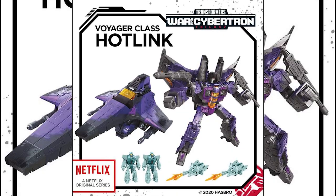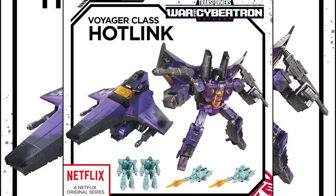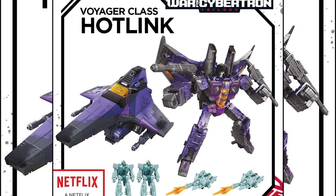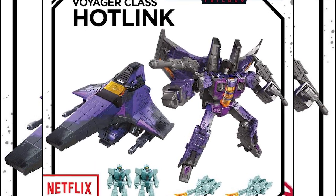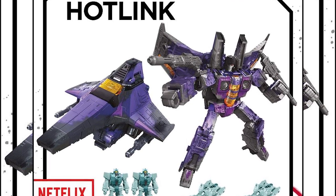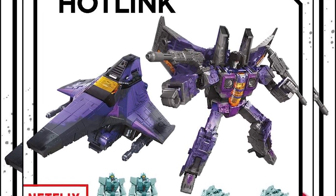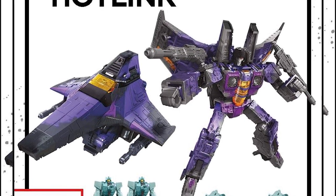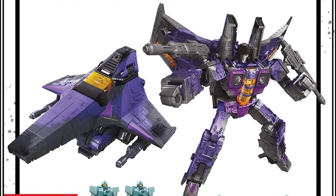This guy is actually called Hot Link and he's a Seeker, basically Sky Warp. The only reason to buy this figure is the two mini-cons that transform into two blasters with shooting effects. Otherwise I don't see any reason to get him. This is quite a move by Takara — releasing the Siege figures with new accessories and a little paint change, giving them the Netflix tag. There is a scene in the show where you see Hot Link with a flame thrower, so I guess that works. I think I'm going to get him because of the two mini-cons.